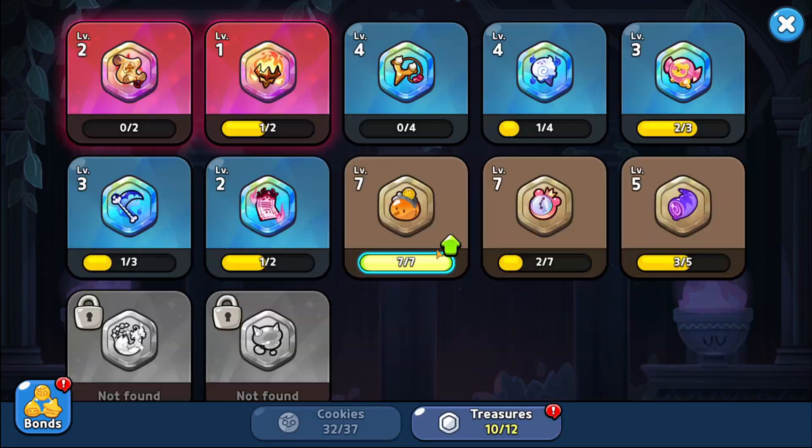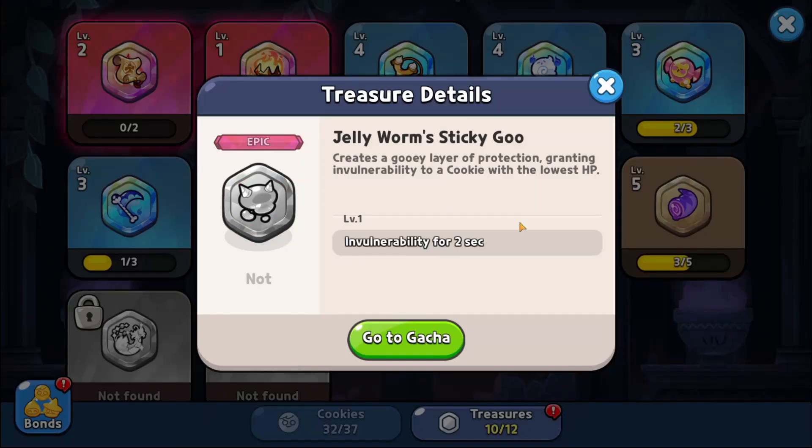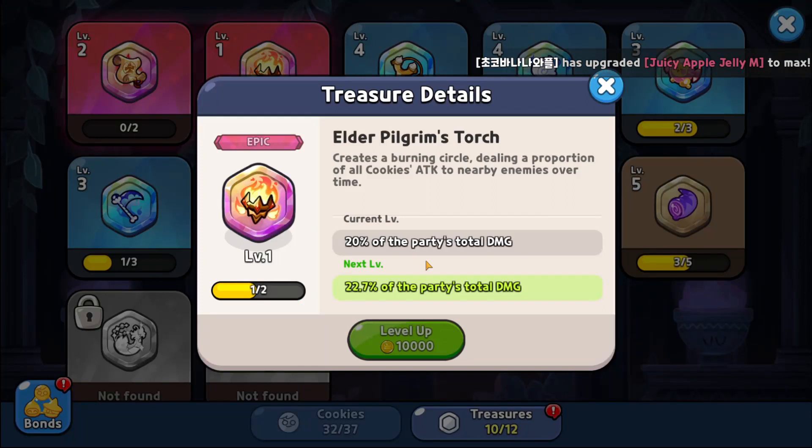Moving on to treasures — I'm currently using the 2 epic treasures I have. The Old Pilgrim Scroll gives flat attack. It's not as good; I would say the other 2 utility ones are better — Jelly Worm Sticky Goo for invulnerability, and the Revive might be better too, but I don't have those. A flat 32% is pretty good anyway. The Pilgrim's Torch creates a damage zone — I can't really tell how impactful it is, but I'm just testing things out.